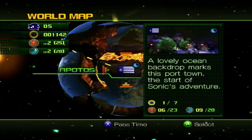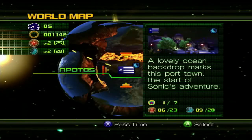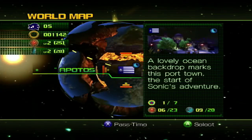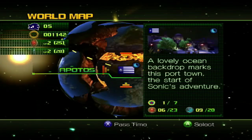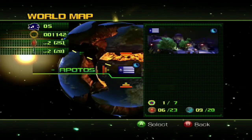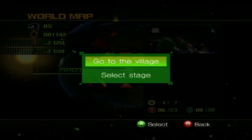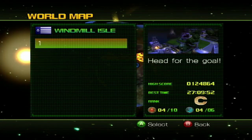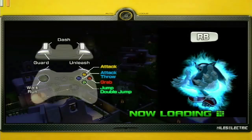Technically we don't have to get a rank S, A, or B if we don't want to - we could just go back there again. We're going to select the stage, so let's go ahead and take it to the first Windmill Isle. We'll just go ahead to the goal, but let's check the objective first, so let's go ahead and select with A.